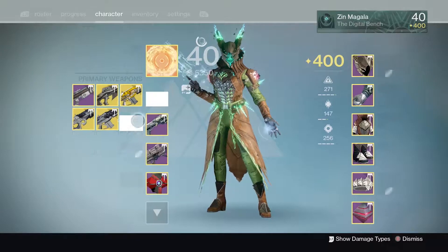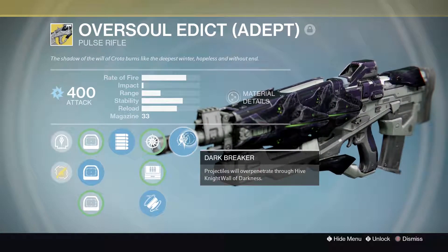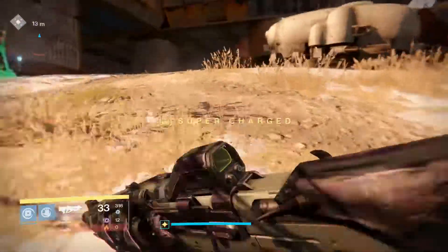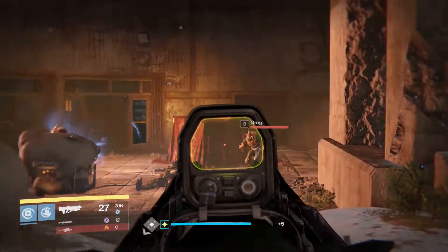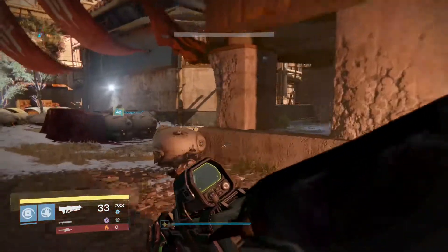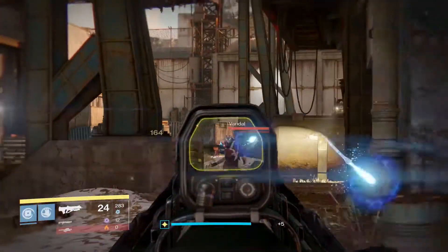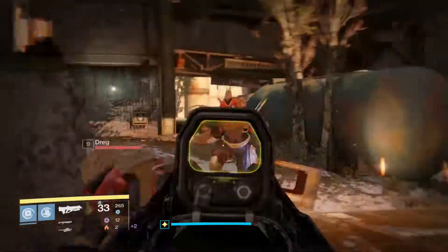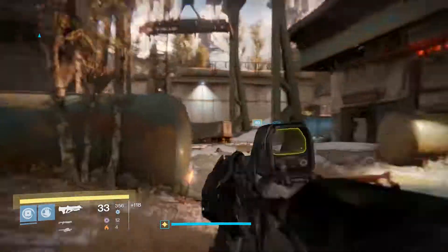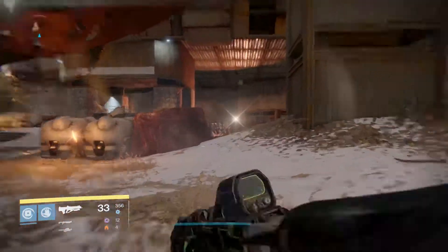Now let's look at Oversoul Edict — the pulse rifle. Hive Disruptor, Full Auto so you can just hold the trigger down and go crazy, and Darkbreaker — it over-penetrates Hive Knight walls just like Song of Ir Yût. It is a great pulse rifle — just not extraordinary compared to the Steel Medulla or Smite of Merain. It's just a solid all-around pulse rifle. If you're looking for just a solid all-around pulse rifle, Oversoul Edict is great. But for something more specific or better, Smite of Merain and Steel Medulla are better solutions for raid pulse rifles. For PVP you'll want Clever Dragon or other options with god rolls.